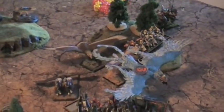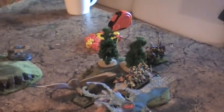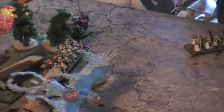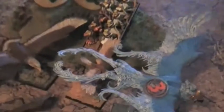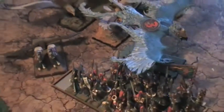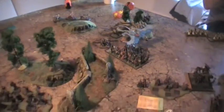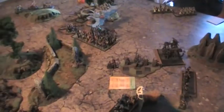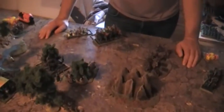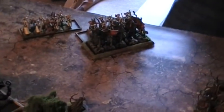Two flame phoenixes are in the front and an eagle in the back. The bolt rovers did plenty of damage against the sentinels. The wildwood riders charged, and one single wildwood rider charged as well but got shot down in stand-and-shoot.